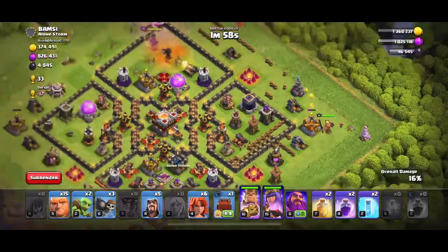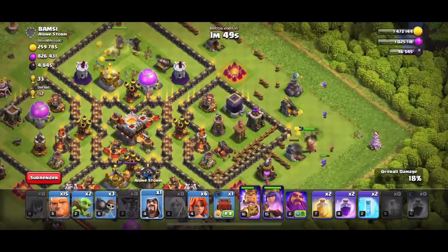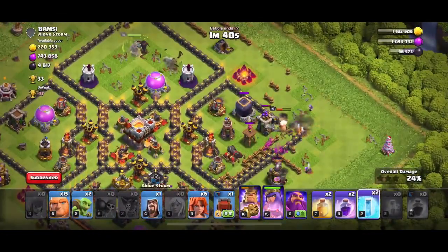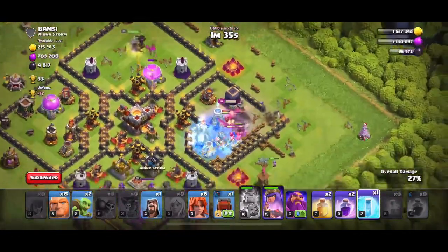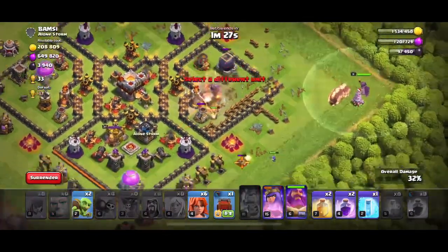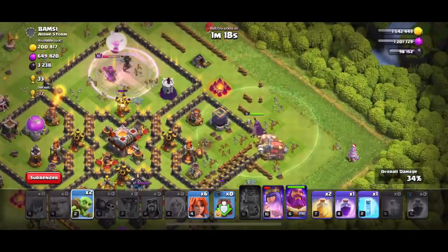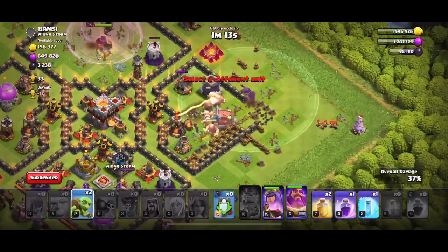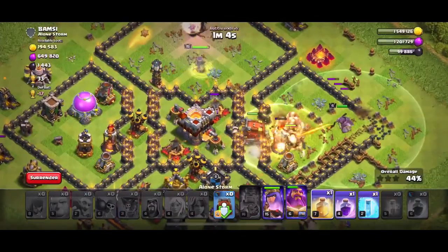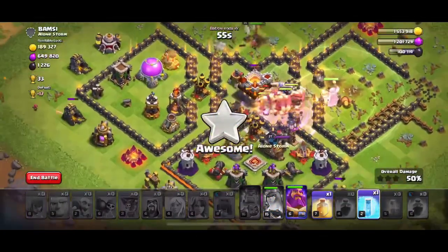I'll go down this corner with that lone Archer and try to clear out that corner with the King. We have a pesky single Inferno there. My Queen is going to slowly whittle down hit points from that X-Bow, but with that Rage I gave her, she's going to survive for the most part. Let's use her ability — Rage and all that at the Town Hall.